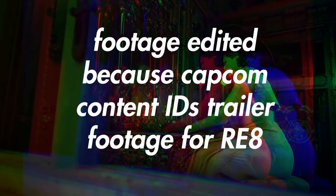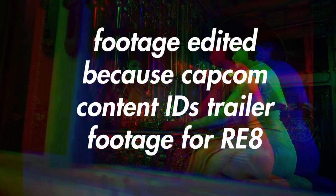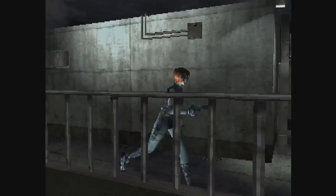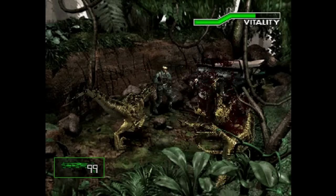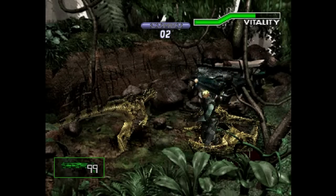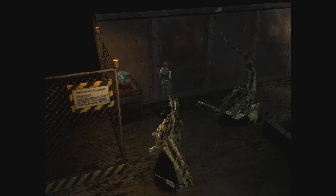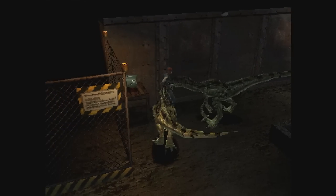In celebration of Resident Evil 8's release recently, I wanted to take some time to talk about some survival horror. So what's a better thing to do than go through some of Capcom's old catalog? Last year we covered both Resident Evil 3's, so now let's check out Resident Evil's prehistoric sibling, Dino Crisis. I want to get it out of the way before we talk about these games, but holy shit are all the North American box art so much worse than the PAL and Japanese covers.